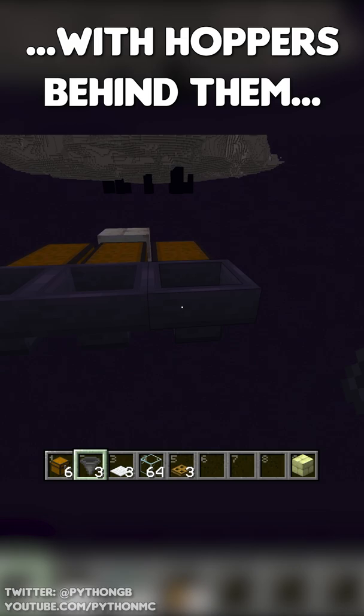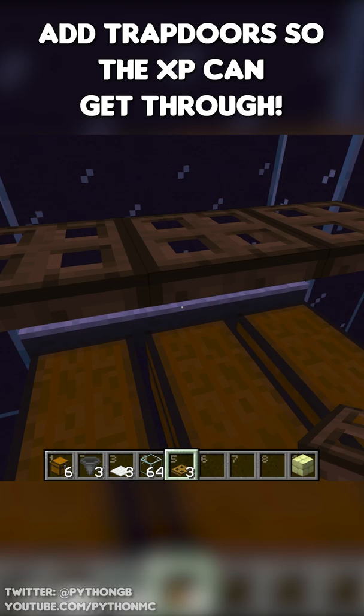Start off with the output chests, with hoppers behind them, with carpets on top. Surround the hoppers with glass. Add some trapdoors so the XP orbs can get through.